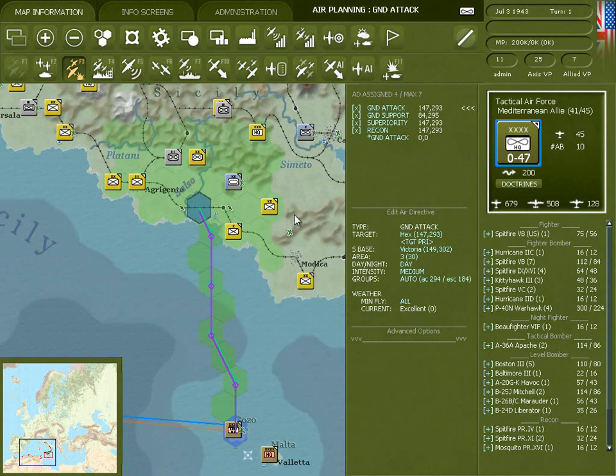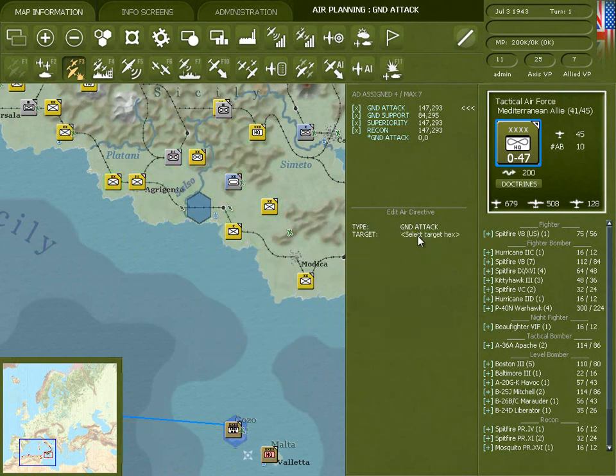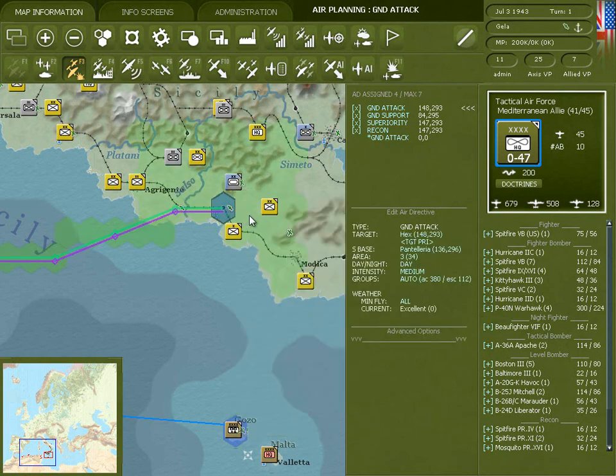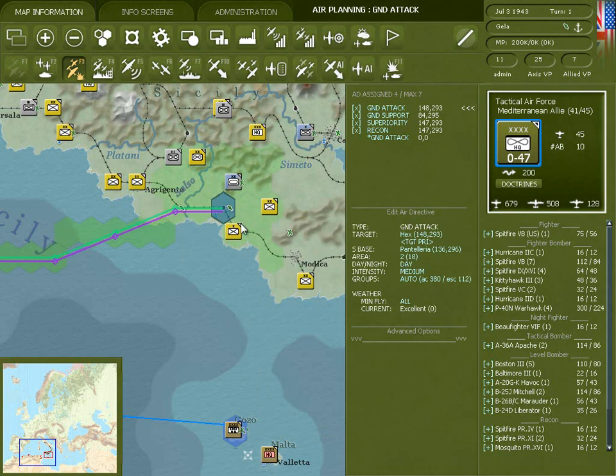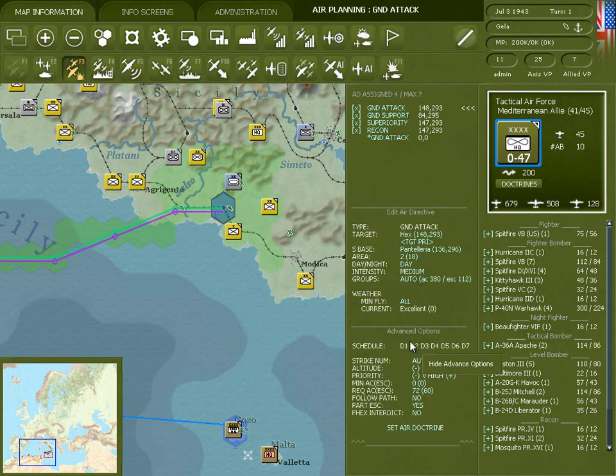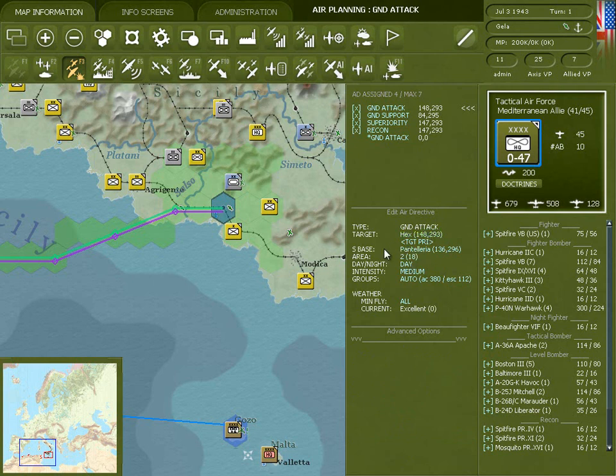As you can see on the map it shows this air directive and the green hexes show that they're going to be escorts. There are two ways to change the target in the target box: one would be to click here and pick a new target hex, and the other would be to click on the area size — I'm going to make this a slightly smaller box with a 2 hex radius. This area contains the information for the air directive and you can make any changes here that you'd like and they'll take effect immediately. This shows that there are no groups specifically assigned to this mission — it's on automatic — and that there are 380 bomber aircraft available and 112 escorts available for this directive.